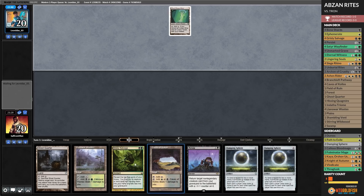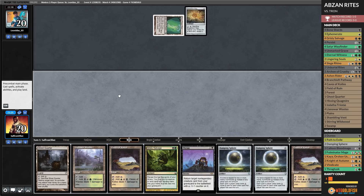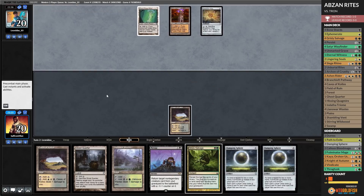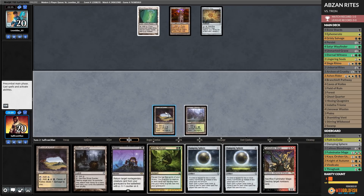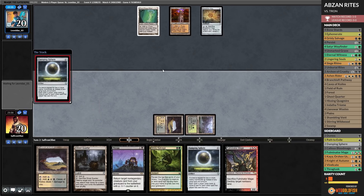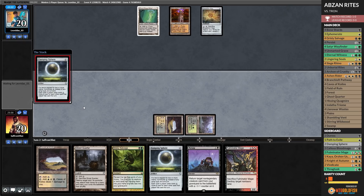We can slow them down with Damping Spheres. Expedition Map — and we have a Ghost Quarter too. Kaza Coilos, go. Opponent plays Urza's Tower and passes. We cast Fulminator Mage. Well, Llanowar Waste. Damping Sphere, go — let's slow things down. Fulminator plus Persist is kind of cute too.